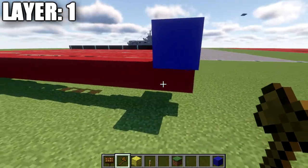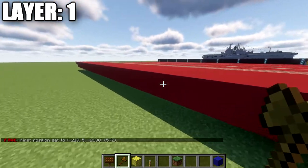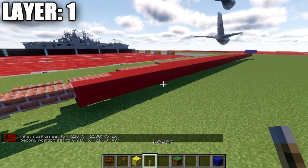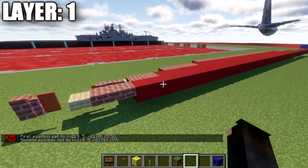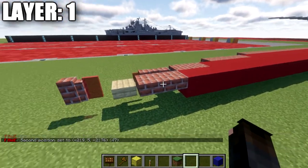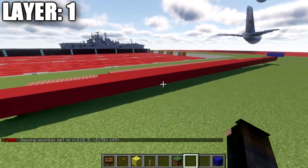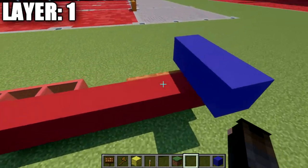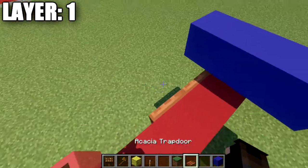The first thing we're going to do is place down a row of red concrete going all the way down the center of the ship for a total length of 47 blocks. After your 47 blocks, you're going to place down two brick top slabs on the very end, and that's going to finish off your center line.